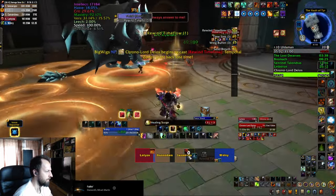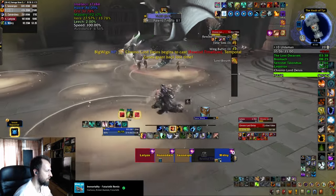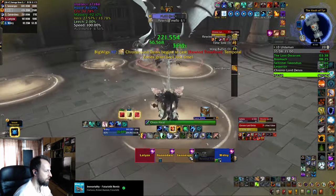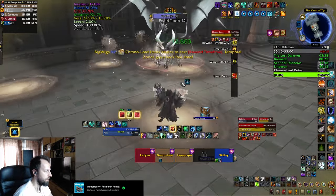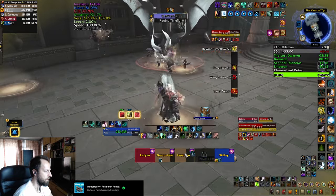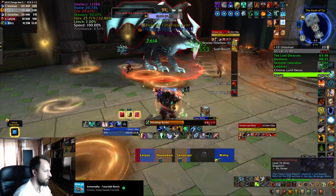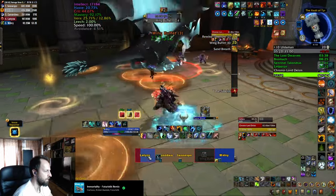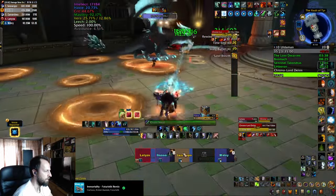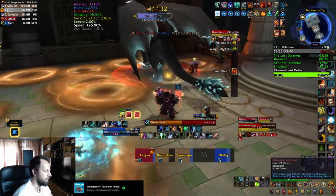You have to keep dodging all the puddles on the ground until the boss casts Rewind Time. At this point you have 12 seconds to stay on top of those puddles to shrink them down, and you also get a haze buff while doing so. During this the boss fills up his energy bar back up and then goes back to phase 1, continuing with the same abilities and draining his energy back to 0 before the next rewind. After a few iterations you should be able to kill the boss and complete the Uldaman dungeon.